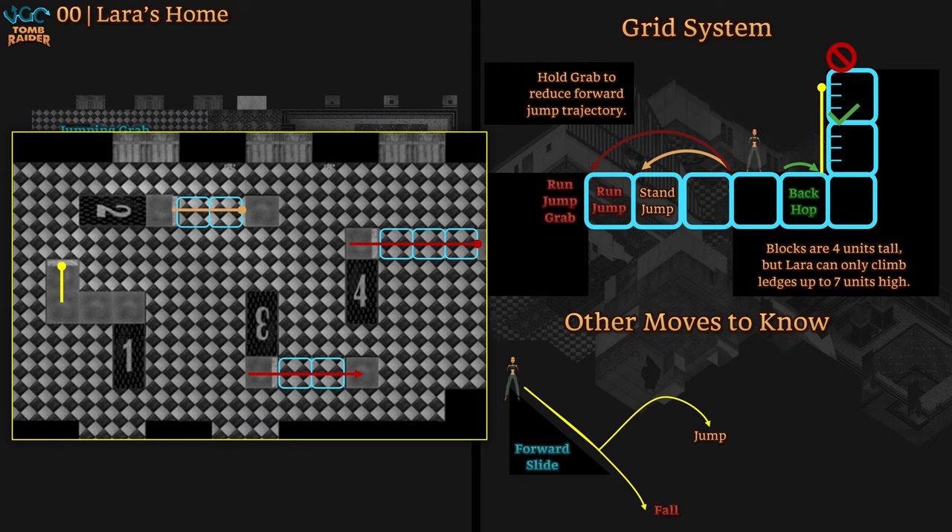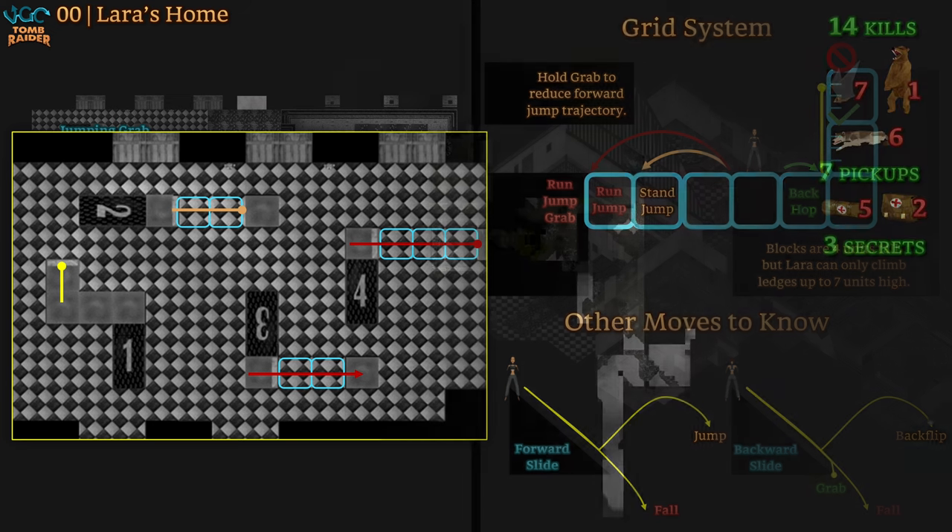There's no training for slopes, or interacting with objects, or combat, which I thought was interesting. Tomb Raider 2's house covers those things, but for now we'll have to learn them on the fly.